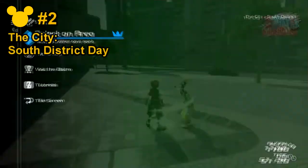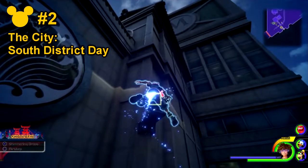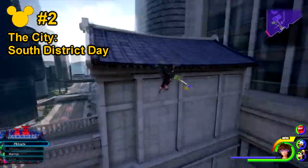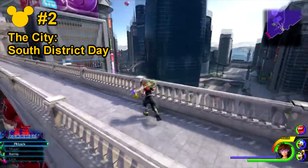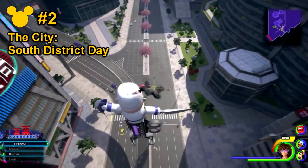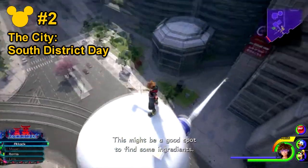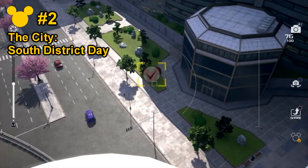Three lucky emblems can be found in the South District. Lucky Emblem number two is actually relatively easy to find but you will need an aerial point of view in order to take a good picture of it. It will be in the shape of a bush, in which case the spot where I'm standing right now is a good spot to take a picture.